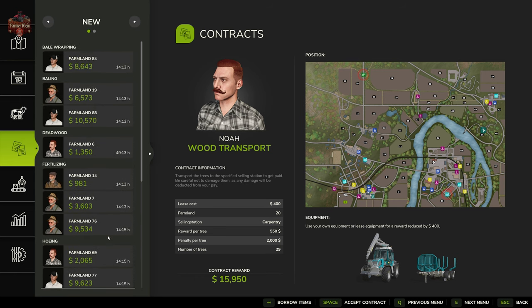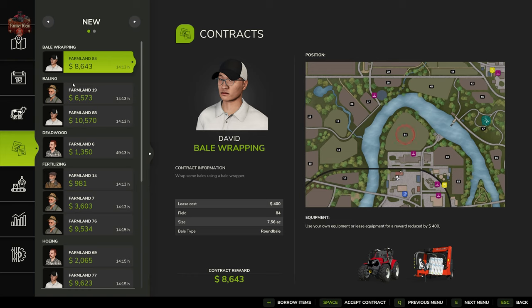There are going to be other contracts for things like harvesting, seeding, plowing, cultivating, and such, but this is the list available today. Let's work our way through some of these and see how they work.